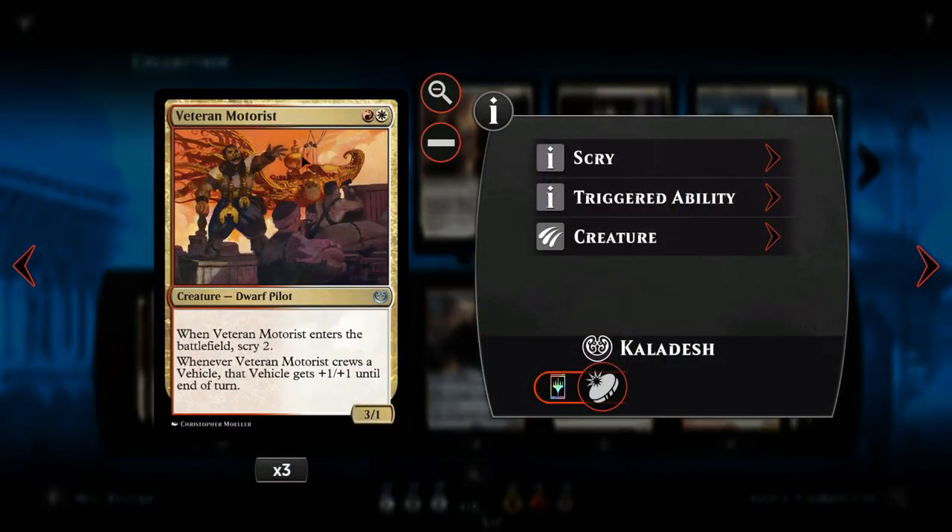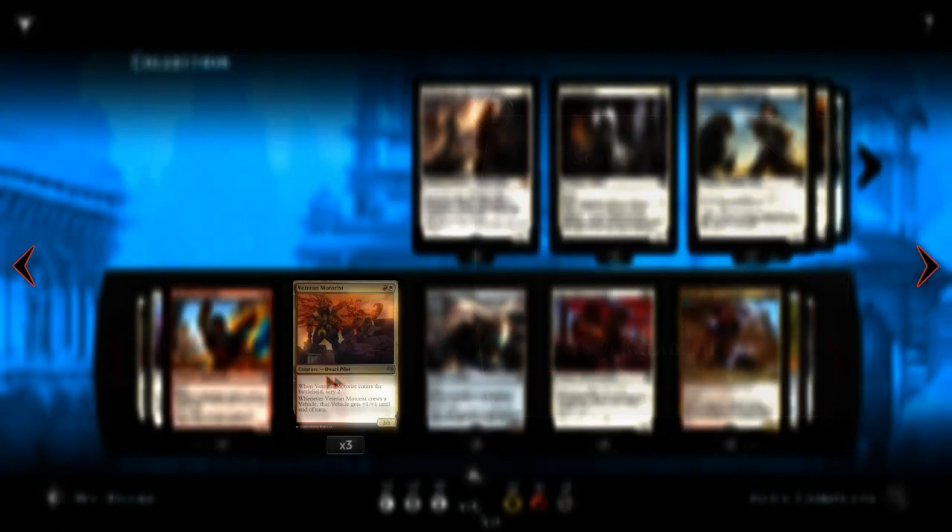Next we have Veteran Motorist — I hate the artwork on this card, it's really weird. But apart from that, it's a really good card. It's one red, one white mana, a 3/1. When it enters the battlefield you get to scry two, which is really useful — especially if you've got a suboptimal hand after your first couple of draws. Whenever it crews a vehicle, that vehicle gets plus one plus one until end of turn.